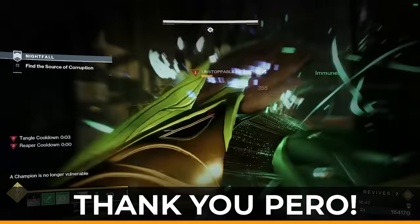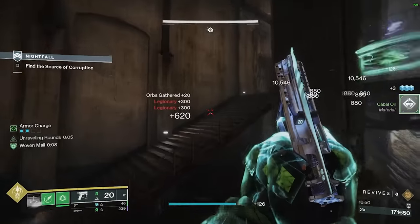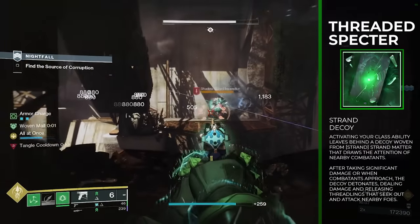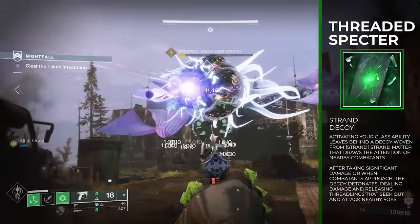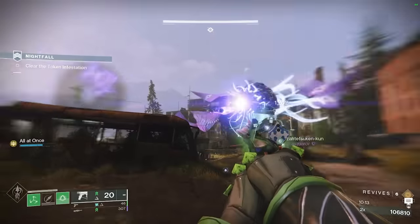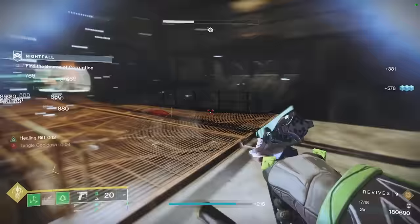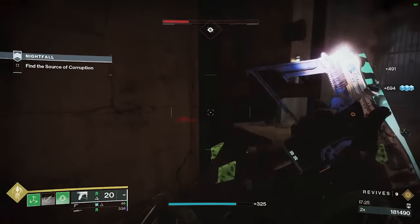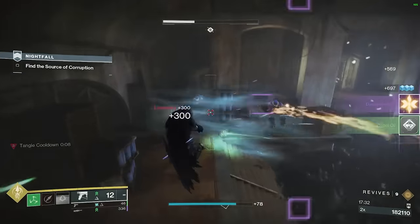This build was brought to my attention from my Discord — I did some tweaking and it turned out great. The entire build is centered around the Threaded Specter aspect and Gambler's Dodge. Threaded Specter: activating your class ability leaves behind a decoy woven from Strand matter that draws the attention of nearby combatants. Look at the meatball when we leave it in front of enemies — it's so easy to do damage because everything is distracted. After taking significant damage or when combatants approach, the decoy detonates, dealing damage and releasing Threadlings that seek out and attack nearby foes. That initial detonate kills pretty much any red bars in the game, and those Threadlings deal added damage. The decoy can last up to about 10 seconds while something's shooting at it.